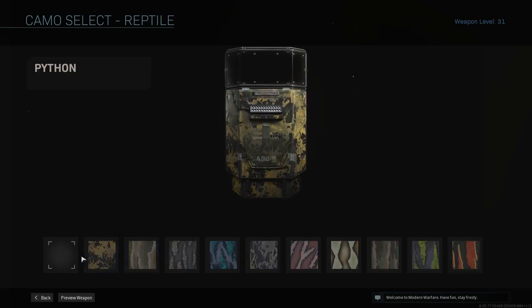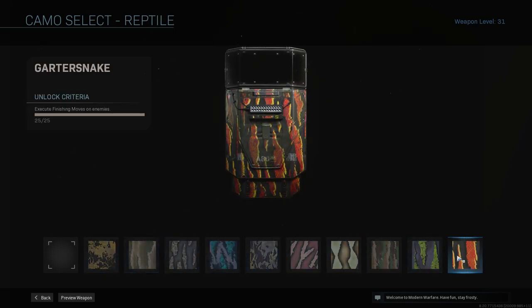And this one, Reptile, is to get finishing moves on enemies. If you have a riot shield on your back and you're using a secondary, it still counts towards the riot shield for some reason. A tip for this one is just to find some campers and go up behind them with dead silence and execute them.